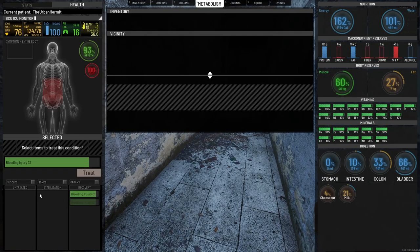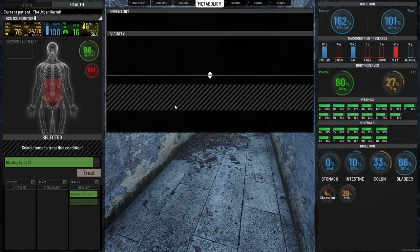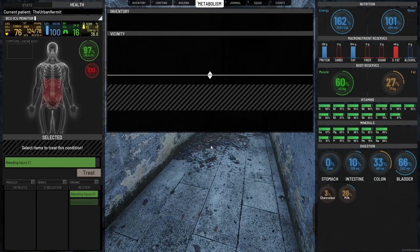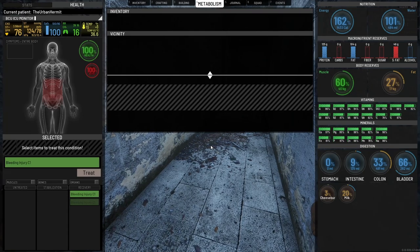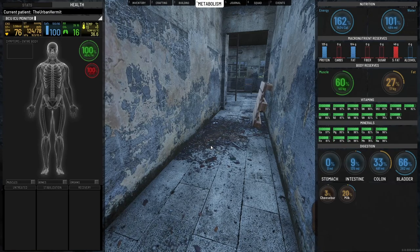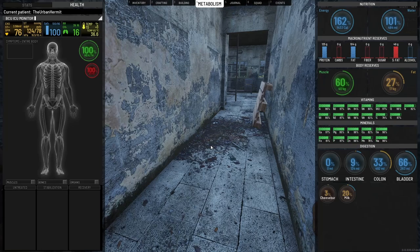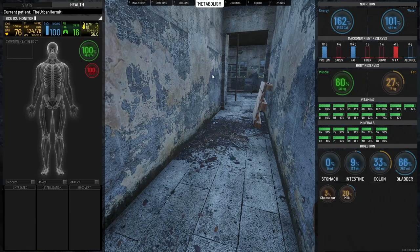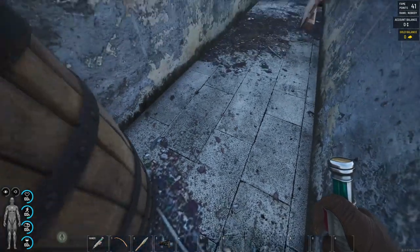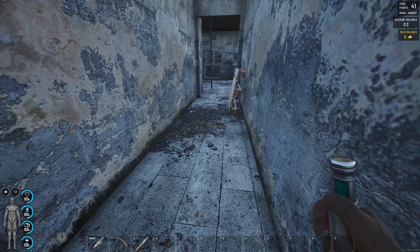With that in mind, if you have an advanced medical skill with a C4 injury using five rags, that would treat a lot quicker than with no medical skill. The stabilization and recovery stages have nothing to do with medical skill as far as I'm aware. Medical skill really only dictates treatment speed, which matters in PVP situations where you're getting pushed and don't have time to complete the healing process before a player comes around the corner.